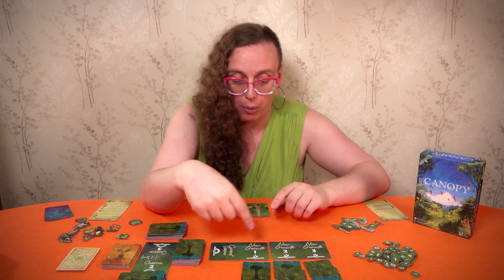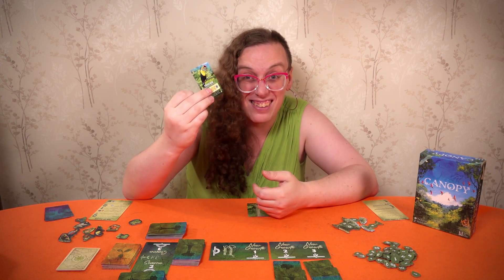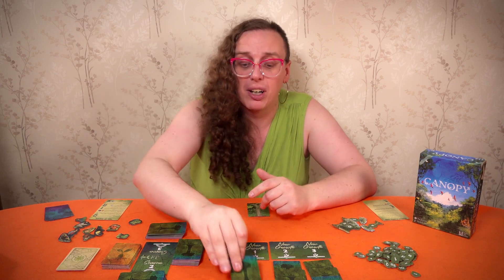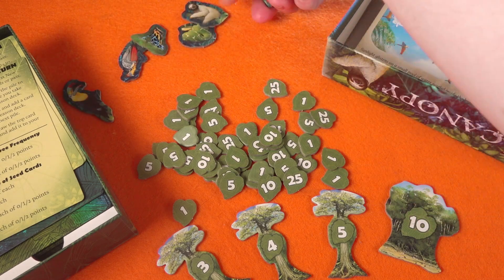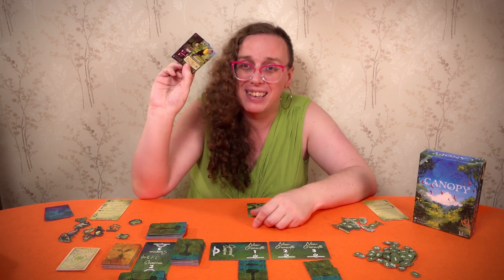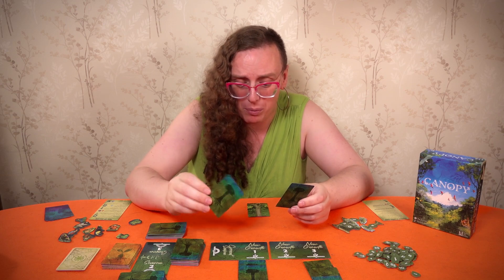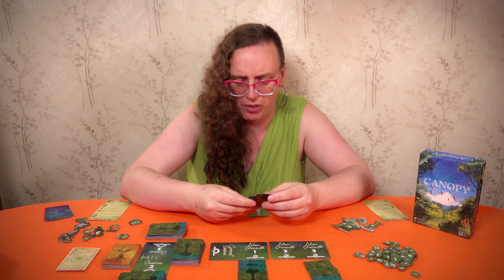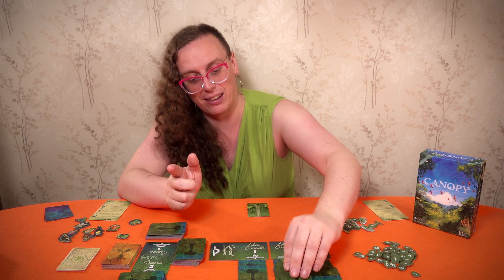Drafting works by looking at the New Growth One pile on your turn — just one card. Do you want it? If you say no, an extra card gets added to it blind, and you look at the next pile. You can't go back to a previous pile. New Growth Two might give you a Toucan and a disease — explicitly worse than what was in pile one. A disease only hurts if you get two of them, so maybe you look at the third pile, which already had cards and gets another added.